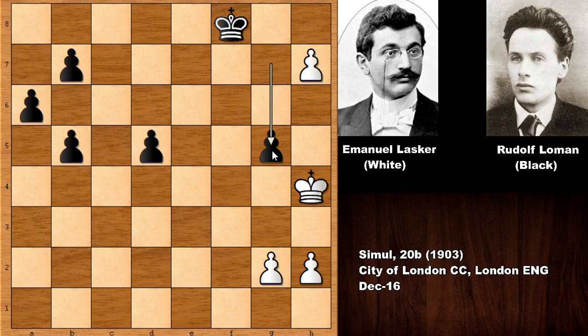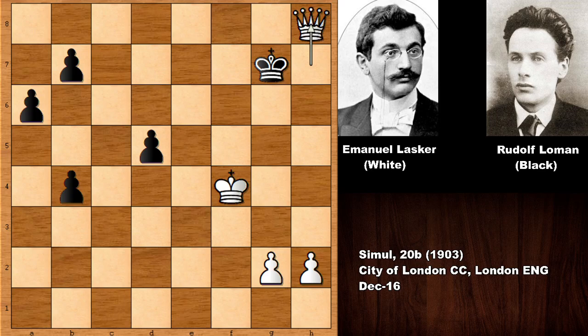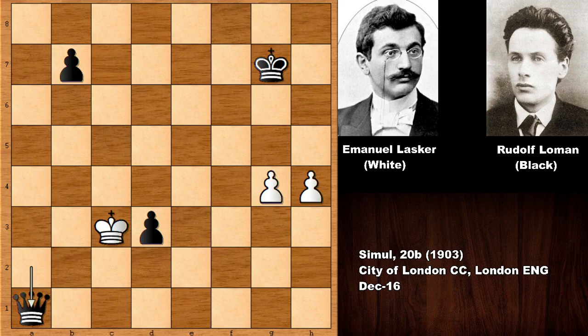Frustratingly amazing, isn't it? One of the greatest chess players of all time, Emmanuel Lasker, lost. Loman was the underdog in this game. The possible endgame continuation is pretty simple: king takes pawn, then king to g7 defending, king to f4 — it's impossible to defend because the king gets overloaded. Black has too many queenside pawns, the white king is helpless. After king takes b4, black creates a passed pawn and promotes to a queen.